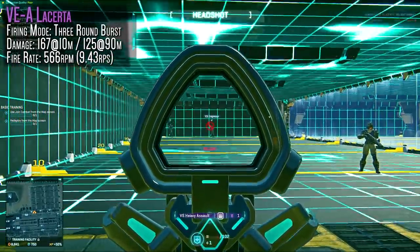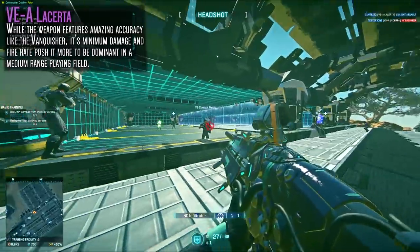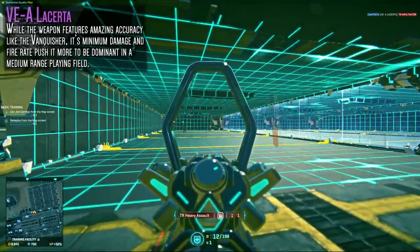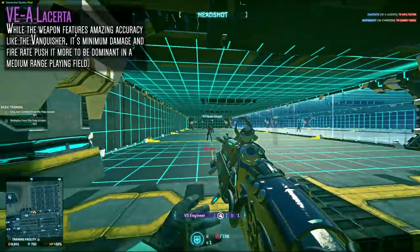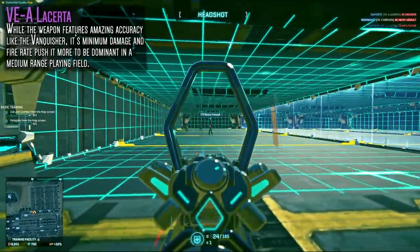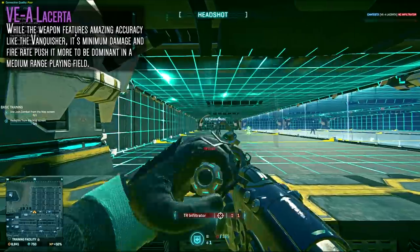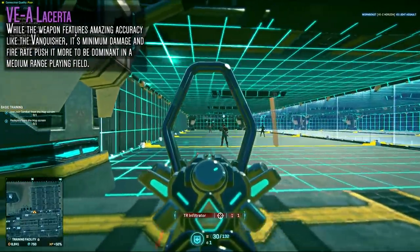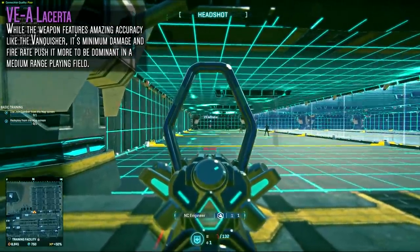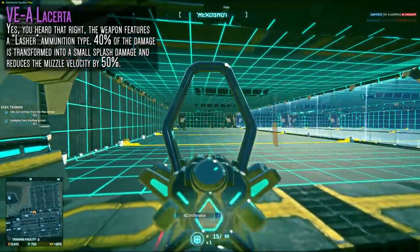The minimum damage isn't as high, so it will take extra bursts at longer ranges. This weapon seems best suited for medium range — it's still very accurate, but the lacking extra damage at further distances means you'll need one or two more bursts to score a kill. It's leaning away from being a battle rifle like the Vanquisher and is more of a hybrid assault rifle tailored to a further range, which I feel is a gap the VS assault rifle lineup could use filled.